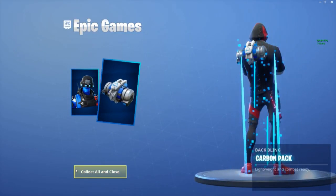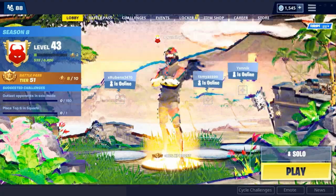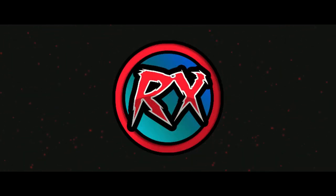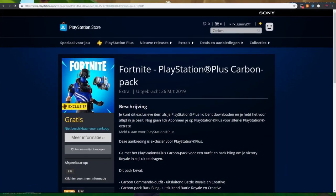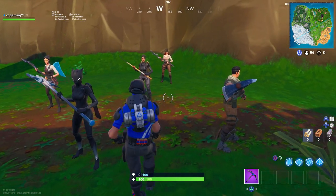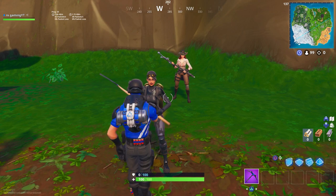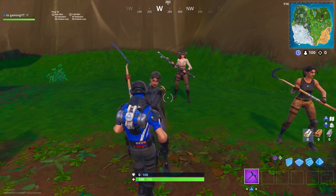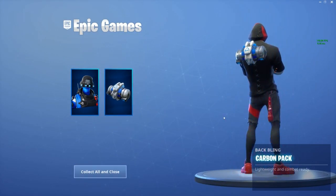What is up guys? Welcome back to a brand new Fortnite video. Today I'll be showing you guys the brand new Carbon PlayStation Plus Pack in Fortnite. So earlier today the brand new Carbon Pack came out for PS Plus owners, which includes the Carbon Commando skin and the Carbon Pack Bag Bling. You can get this by buying it in the PlayStation Store for free if you're a PS Plus member, or you can buy it on Sony's website and let a buddy log in for you, like my buddy Nick who did it for me.